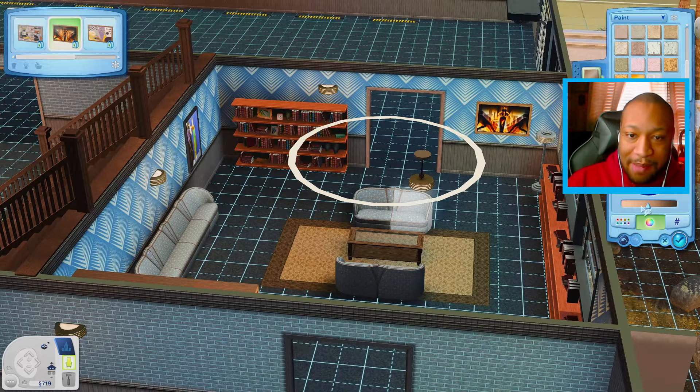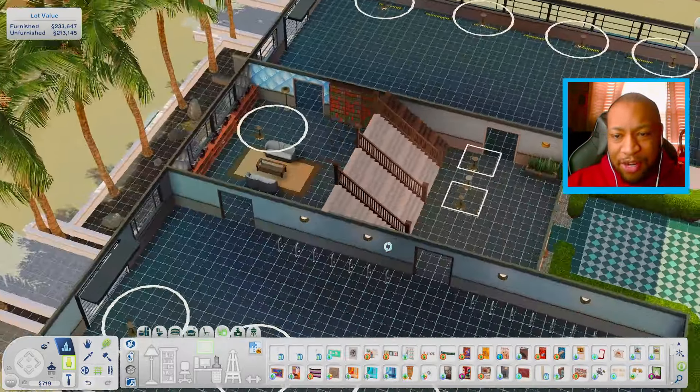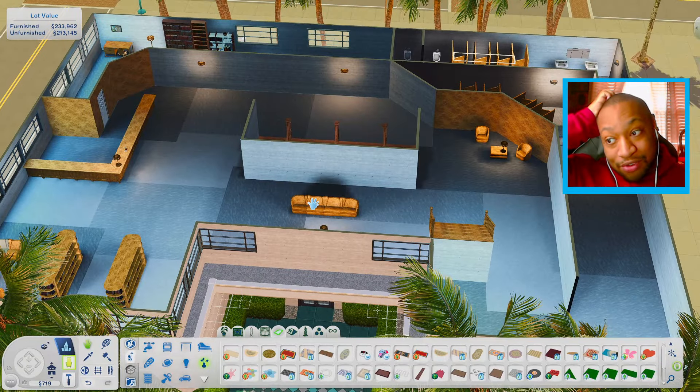I almost forgot about the artwork — we got to put some art up in here. We can use some of these nice pieces of art. There's also this one we could put up maybe just in the corner and then change the swatch. Honestly, I'm liking how this room is turning out. I think it's looking pretty good so far. We have more floors to worry about, but at least this is looking pretty decent — you have a nice little chill spot where you can come and read books.